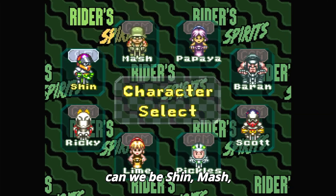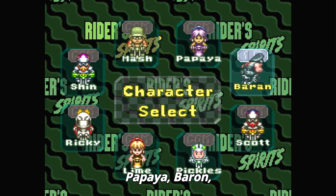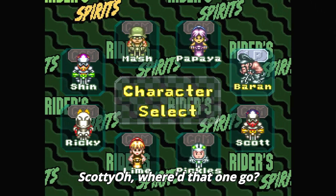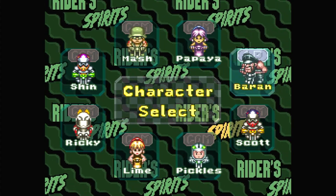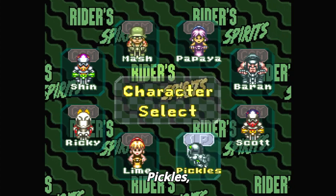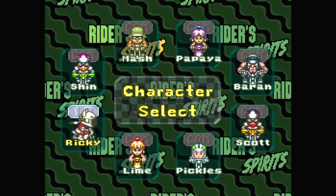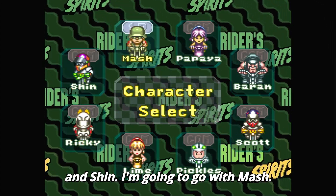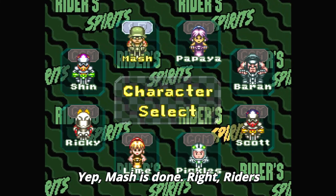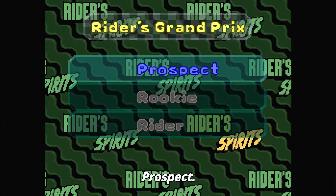So the character choices are: Shin, Mash, Papaya, Baron, Scotty, Pickles, Lime, Riggie, and Shin again. I'm going to go with Mash. Mash is done. Riders Grand Prix, Prospect — we're going with Prospect.